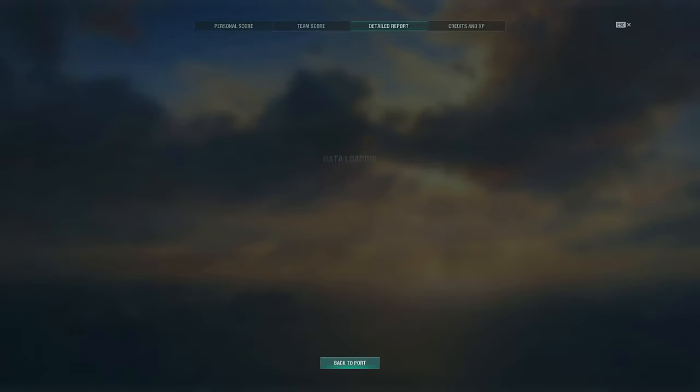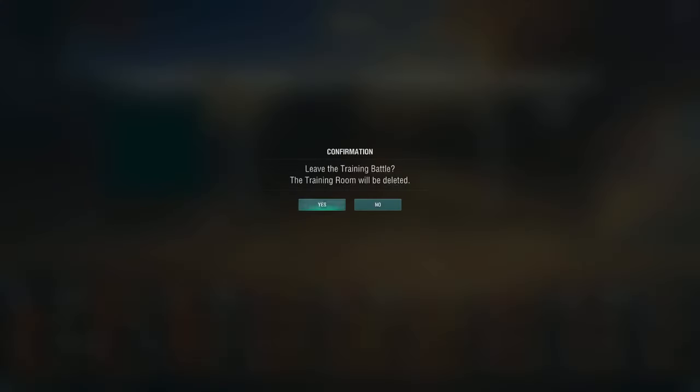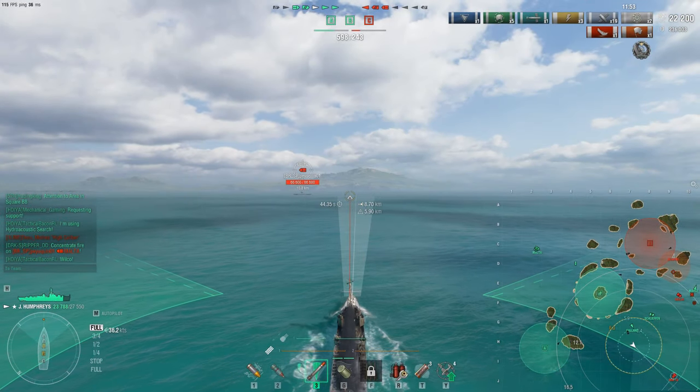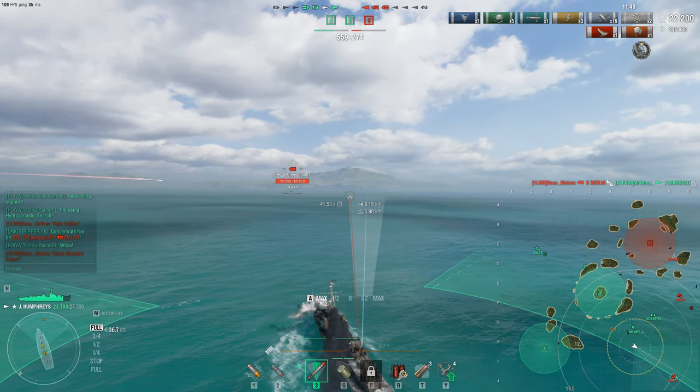In the detailed report: 327,000 damage in about eight minutes. Dividing that out — seven to eight minutes — we're getting about 40,000 damage per minute, which is what we expected. So we should see that in an actual realistic game. Taking a look at a real player game now — we're going against a Malta.